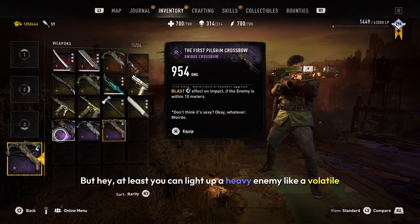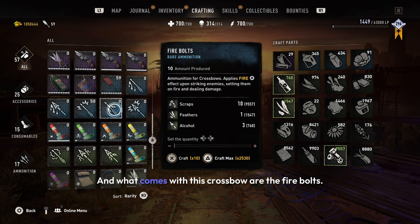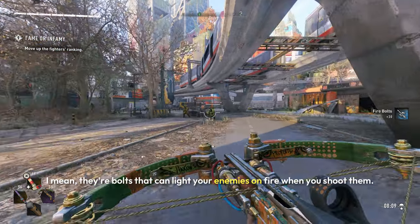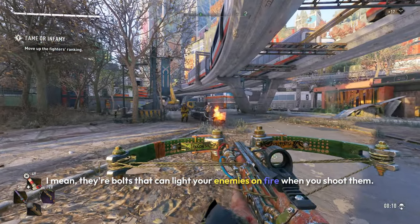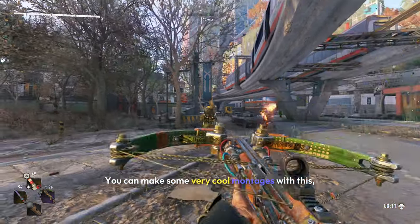At least you can light up a heavy enemy like a Volatile, a Demolisher, or even a Goon. What comes with this crossbow are the Fire Bolts — they're exactly what they're called: bolts that can light your enemies on fire when you shoot them. It's pretty cool actually; you can make some pretty cool montages with this.